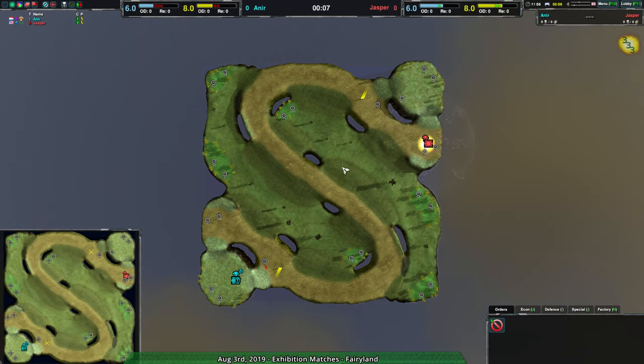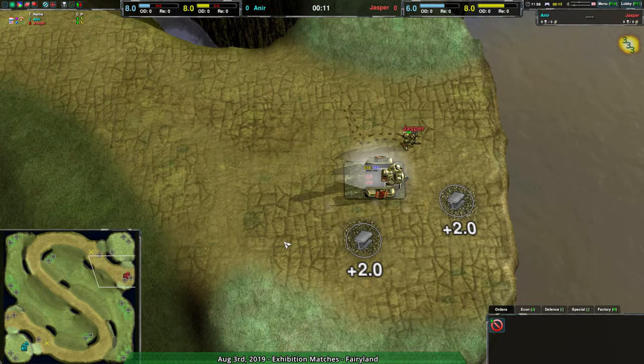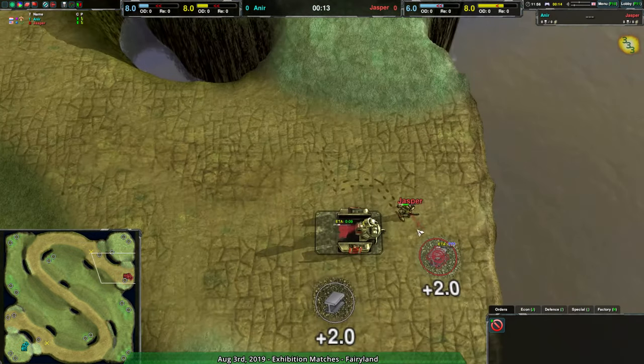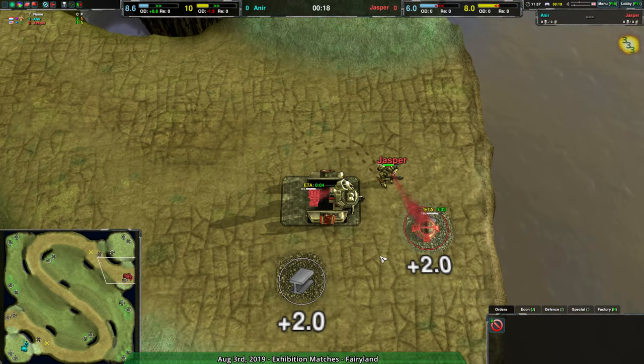Welcome back, Circuit fans, to another exhibition match. I'm your host Dominic, or Shadow Fury, whichever you prefer. We have a match between Jasper and Anir on Fairyland. It's a replay from a couple days ago. I realized there's an event going on right now, and if I weren't busy and was aware of it beforehand I would cast it, but I'm quite busy so I just don't have time.